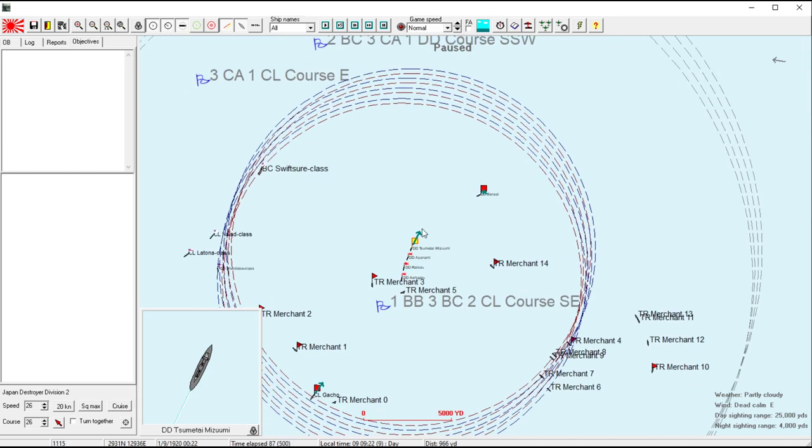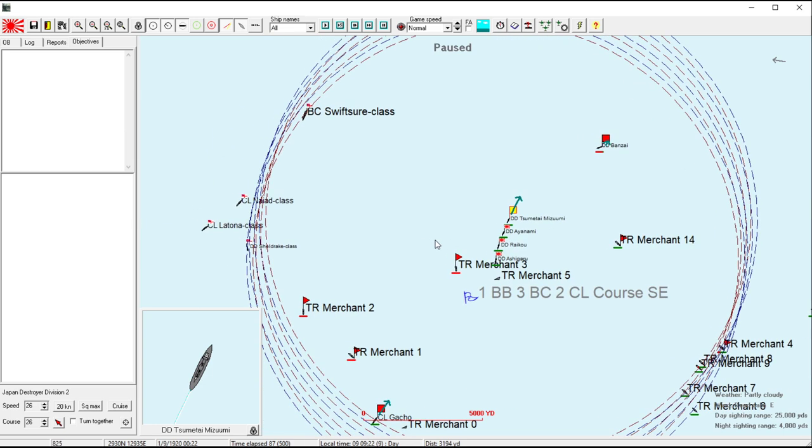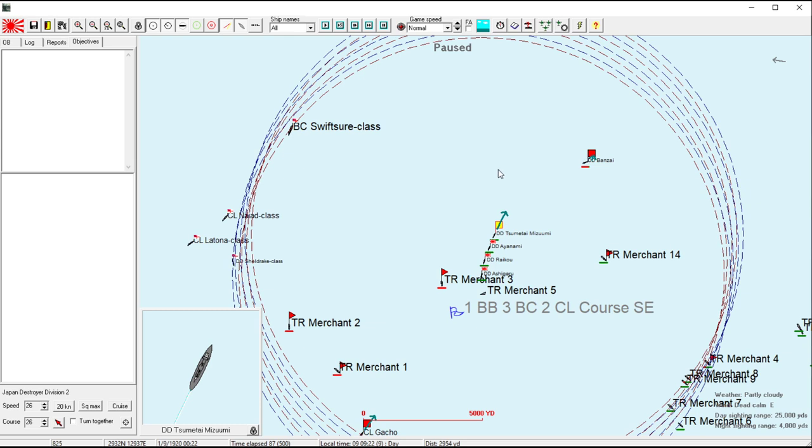The battle generator — the god of this universe — determines what you're going to get. It can give you even fights and it can give you really lopsided fights, in both directions. It's been a mystery to me from the very first time I started playing Rule the Waves 1 how the battle generator works.